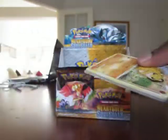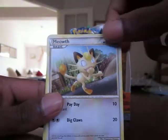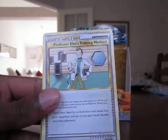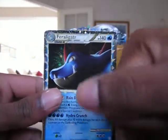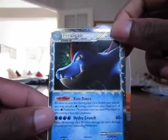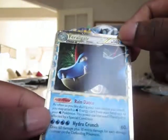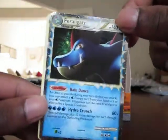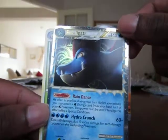Three packs left after this — what have we got in store? Santru, Spinrak, Sunkern, I think there's something good. Meow, Chansey, Metapod, Professor Elm's Training Method, Heracross — it's a Prime! Yes! Come on! Woo! Feraligatr Prime! So I got Meganium, Typhlosion, and Feraligatr in this box — wow, that's really really nice! And the rare is a Sunflora — I already pulled that, but that is an amazing card.